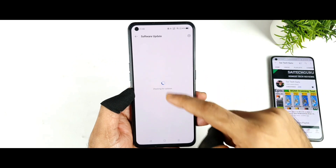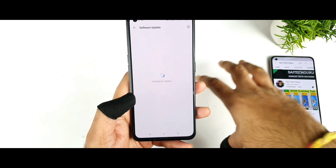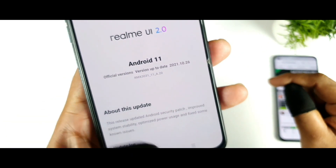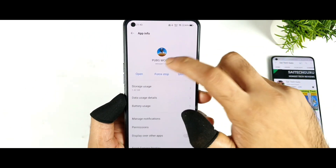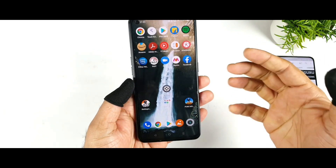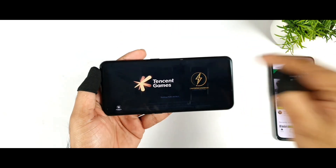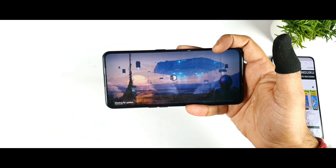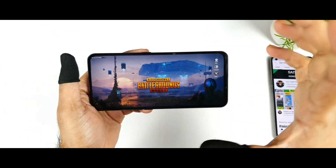Right now, as you can see, I did update my phone to the A.20 update which I received today morning on the Realme X7 Max. It's now connected showing A.20. Let's see using PUBG version 1.6.0, which is the global version, whether we can actually get 90 FPS or not, because in Battlegrounds Mobile the game has been capped at 70 FPS. We want to know whether it is the same case with the PUBG global version.